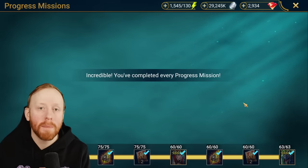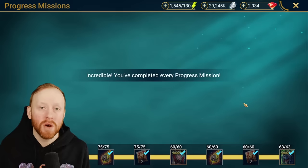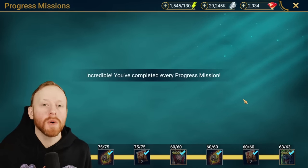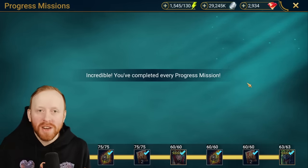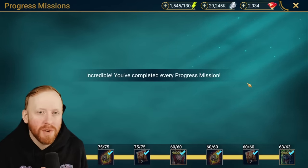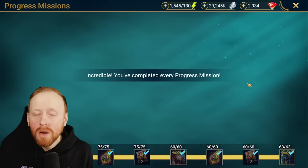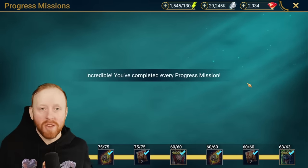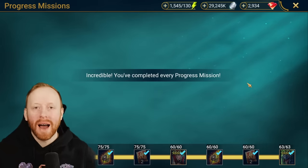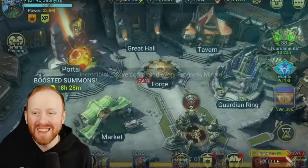These are all what I would call the pain points of the player base — things people really do not like engaging with. Hydra is a bit of a grind, people don't like engaging with it. Live Arena, people don't like because of Polymorph and all those sorts of things. Champion Awakening can be quite difficult. What I want to do in this video is talk about what things you can expect based on my experience with these missions, and what kinds of things you're going to need to save.